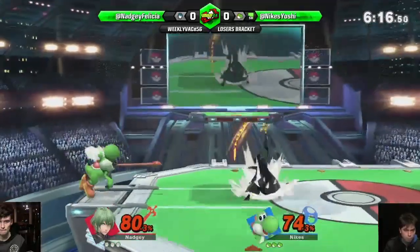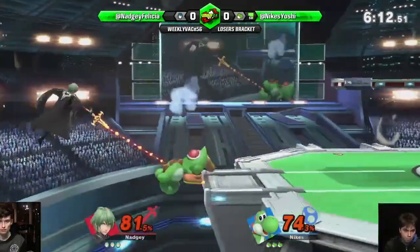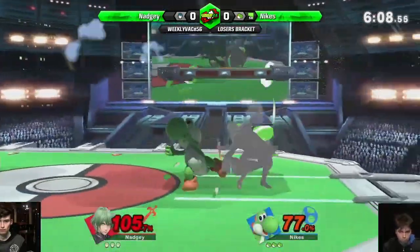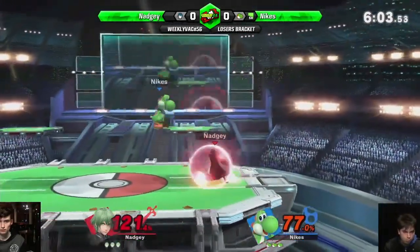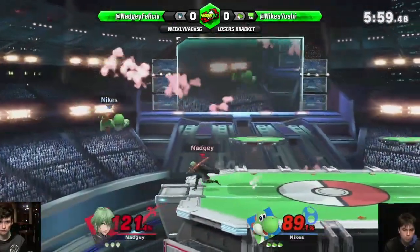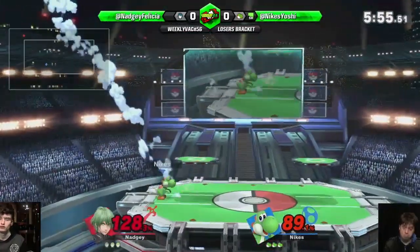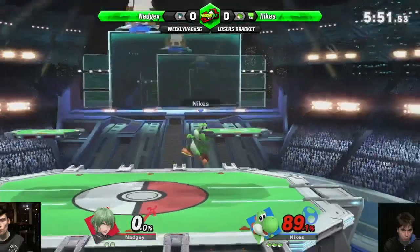Oh, nice! Oh my goodness. Nikes is pretty good at catching the tether recoveries with those nairs. If you have Yoshi nairs — or like, you know, sort of that toolkit — Yoshi nairs are really good. Like Byleth nairs or something, yeah, just the long-lasting hitbox. That was a back air off the top, it looks like.